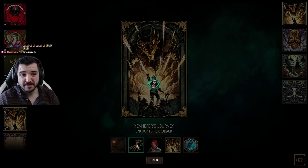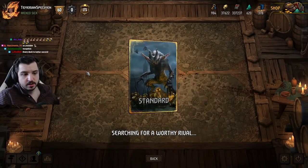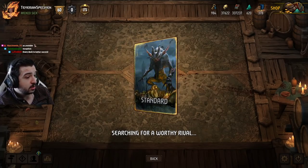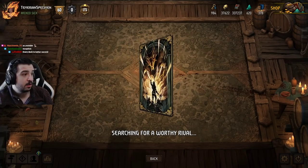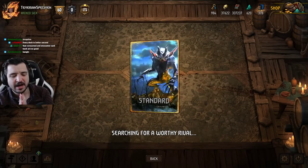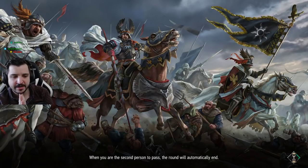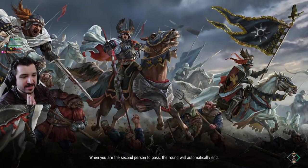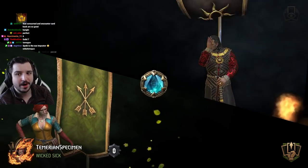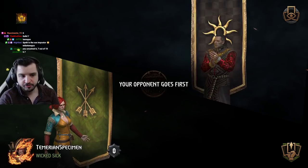I've got a deck already built for every single faction, so in the comments let me know if there are any cards from the latest patch you want me to try out. First game of the season - we're in Pro Ladder, so the people we're playing against finished top 500 last season. I finished like 70th. This is the first competitive season and I'm quite tempted to go for a top 64 finish to play in qualifiers again.